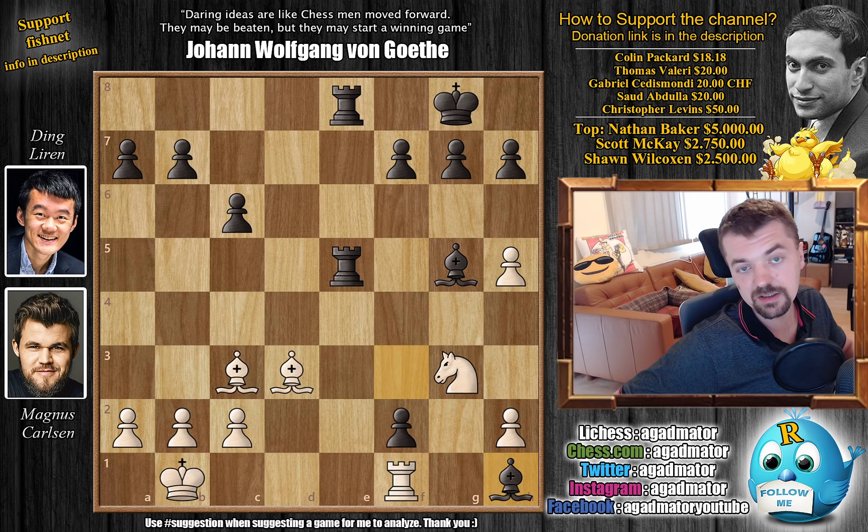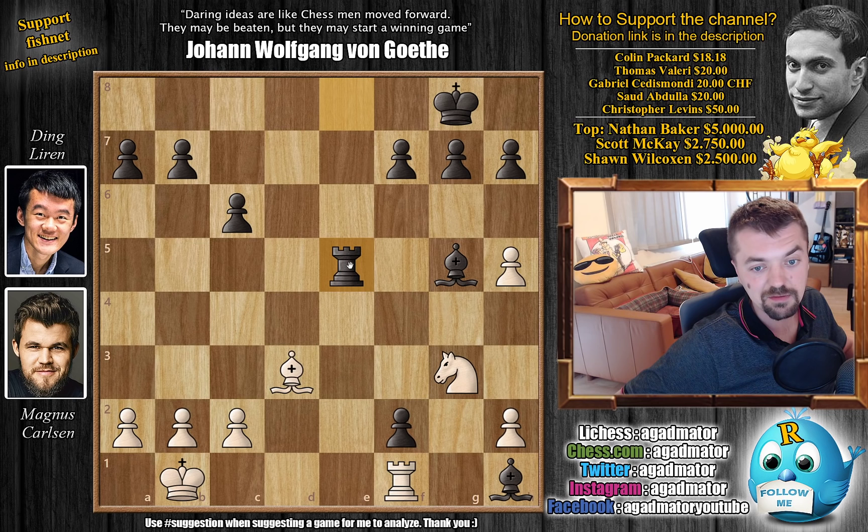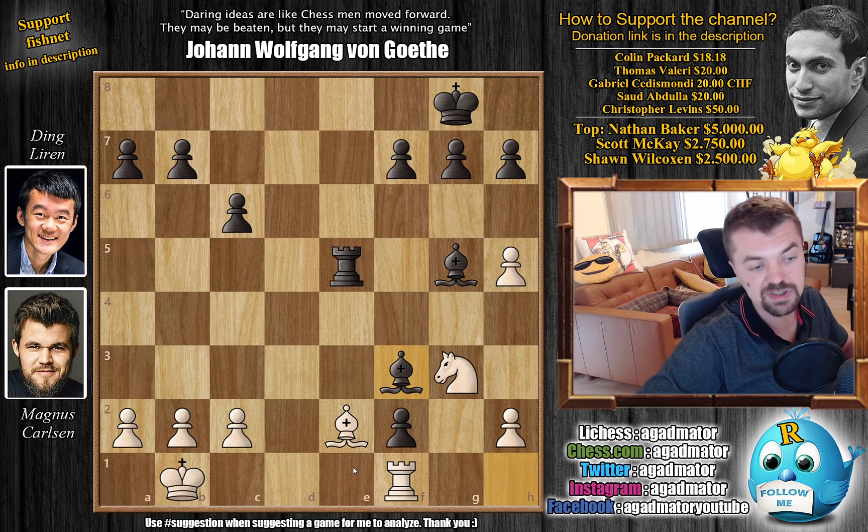As it didn't really matter for the standings, Magnus is in the playoffs in the top four, so he decided to obviously have some fun and entertain everyone. He resigned because his position is lost, but if he didn't resign there is actually a good variation where he could continue. For example, bishop captures on e5, rook captures on e5, and now bishop to e2 — of course you cannot allow rook to e1 check, that's game over, so you have to block it.